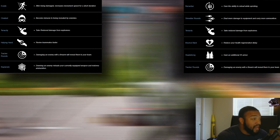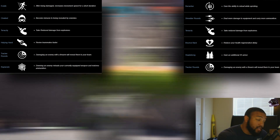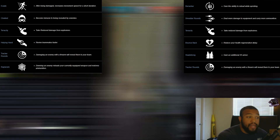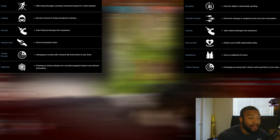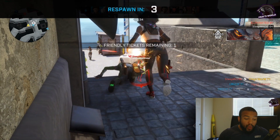For perks: Vi has Evade (movement speed boost when damaged), Cloaked (immune to being revealed — heavily nerfed, basically ignore it), Tenacity (reduced explosive damage, being swapped for Bounce Back which reduces health regen delay), Helping Hand (revive teammates faster), Track (damaging an enemy reveals them on everyone's screen), and Replenish (downing an enemy restores ammo). Trench has Berserker (reload while sprinting), Shredder Rounds (more damage to equipment, more ammo carry), Tenacity, Bounce Back, Headstrong (25 additional armor), and Tracker Rounds.